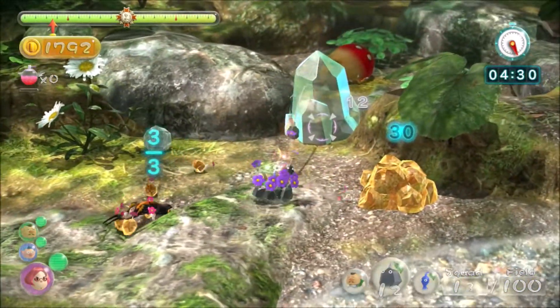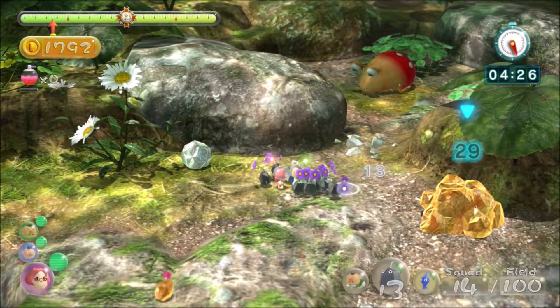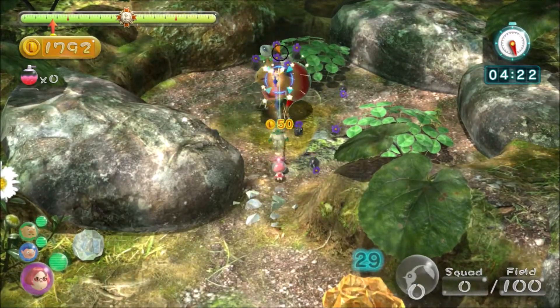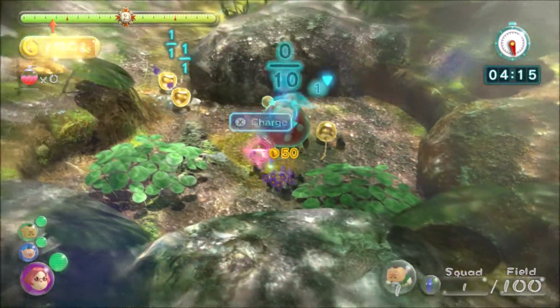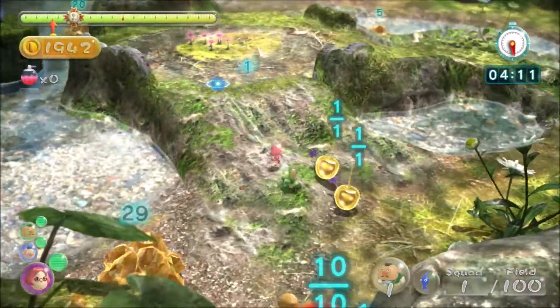I'm saving a lot of my rocks because I can kill this Bulborb really quick. Plus I have 13 rocks and he drops 3 cherries — that works out really well because all this stuff will take 13 in total. Very quick, very smooth. Let's just carry on up here.